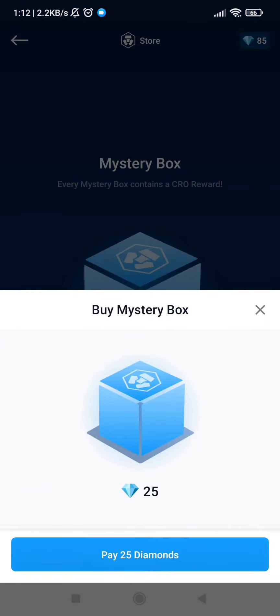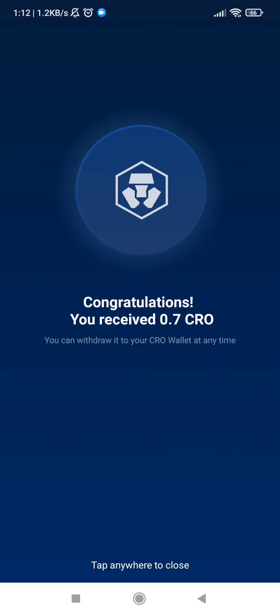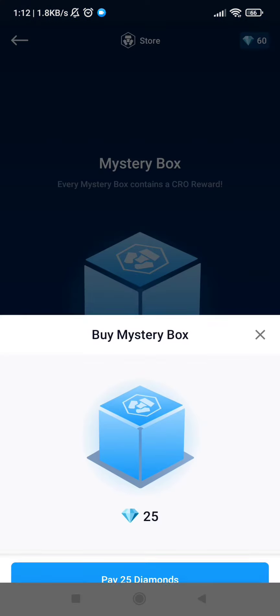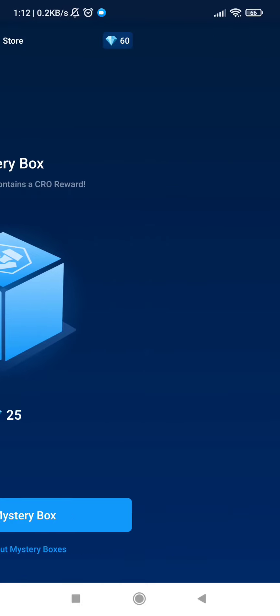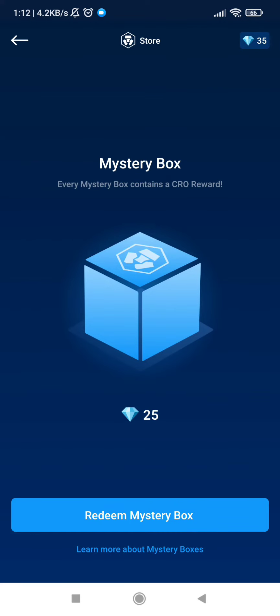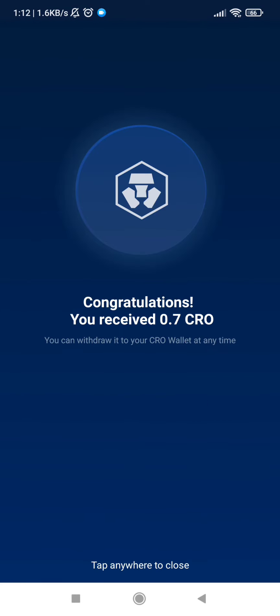Let's open the first box — it's a silver box, 0.7 CRO, which isn't great. Second box, let's see what happens — another silver box, 0.8 CRO. And finally the last one, and it's another silver box, 0.7 CRO.